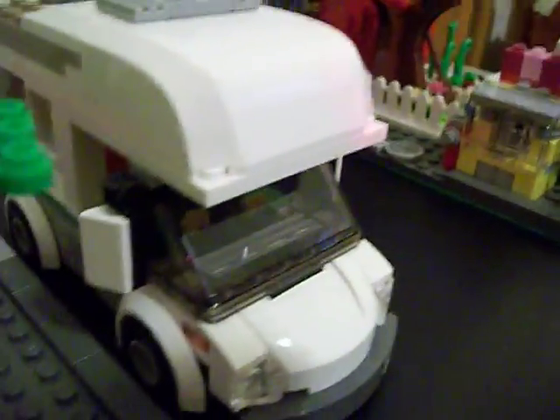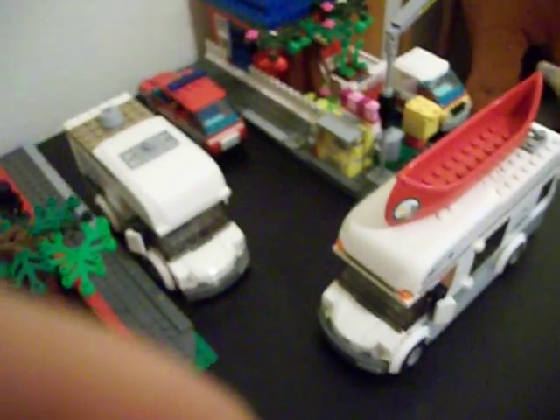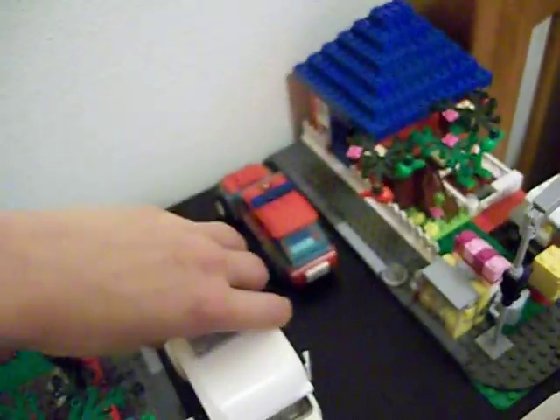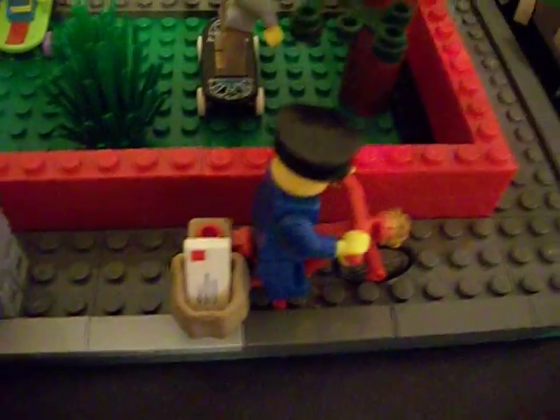And here's Nick the Brick in his big white van — I'm going to call it a big white van because it's not even close to the look of a camper van. Look at this — Nick the Brick is inside there. It's pretty cool. And here's the mailman — he's happy.